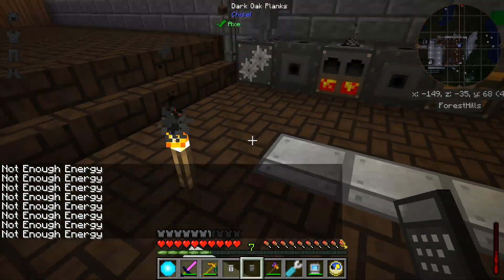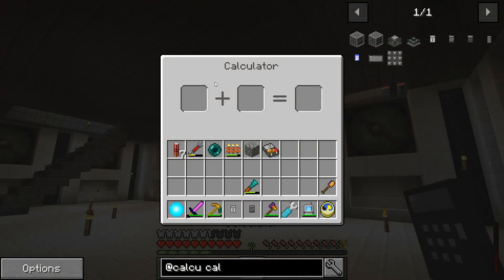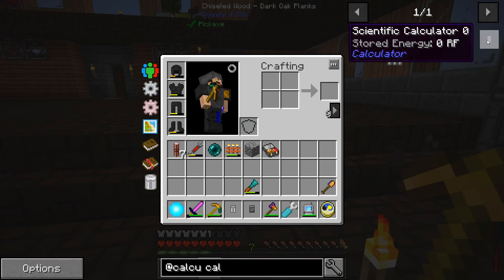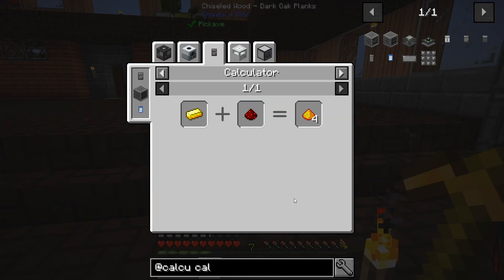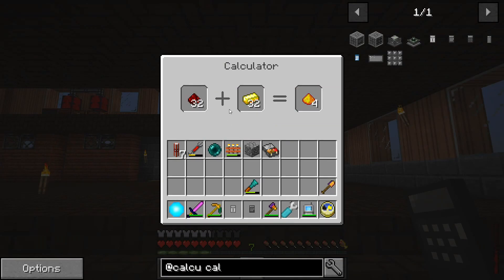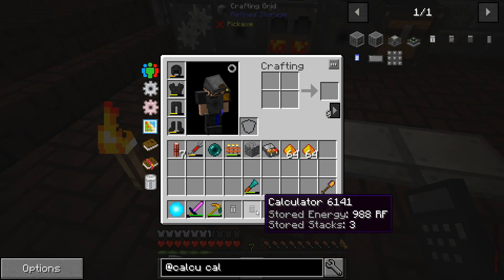Here's my calculator — not enough energy. I should be able to pop this guy right in here. It stores a thousand RF. Now I have a calculator. It doesn't drain whenever you're looking at it — I think it drains on a per-operation basis. So if I wanted enriched gold, looks like I need a gold ingot and some redstone. Doing an addition of redstone plus gold gives you enriched gold, and this looks like it'll give me a couple of stacks. How much RF did that take? Not a lot. That's good.